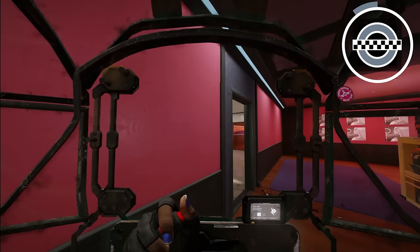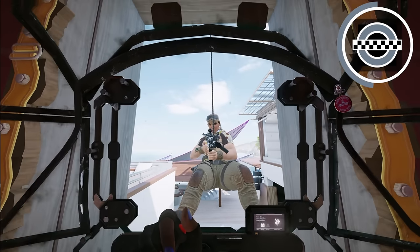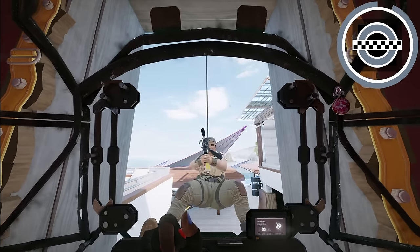As Clash, you can actually stop people from rappelling into a window. Stand up against the window and they can't rappel in. If they start to rappel and you back up, just walk back up against the window and it stops the animation.